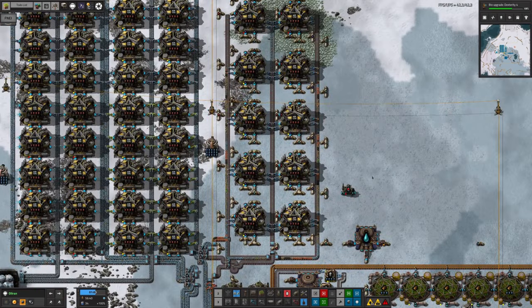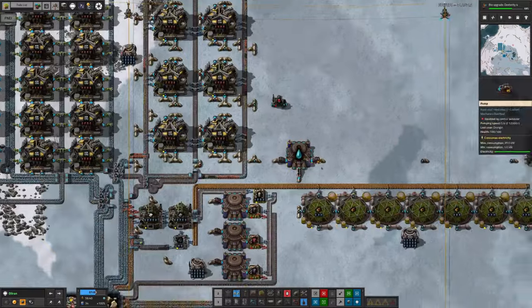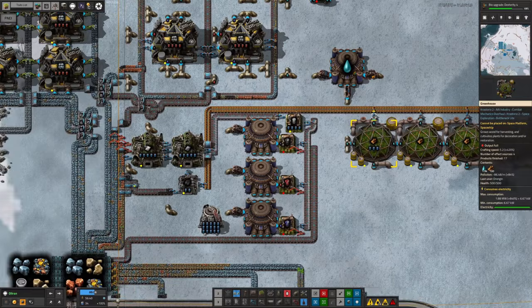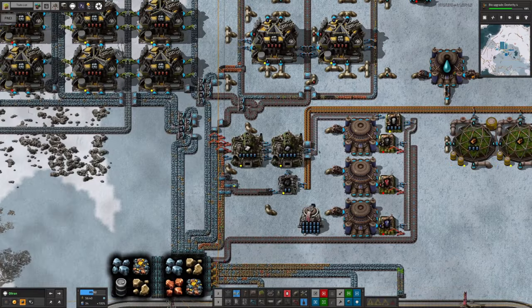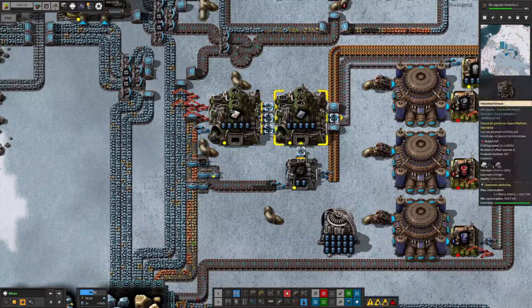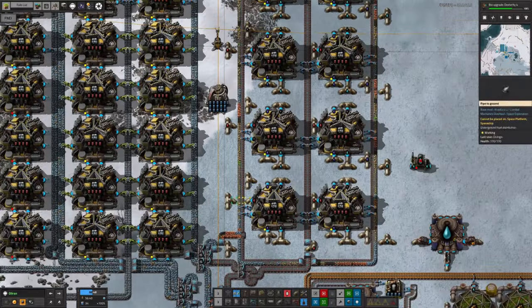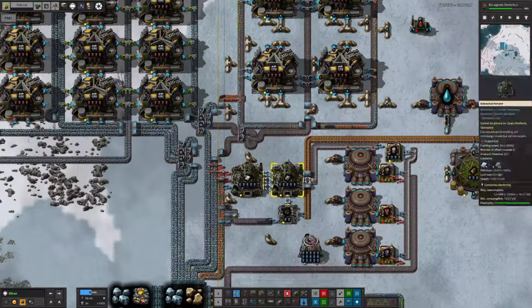The odd one out is the normal water, which is being fed down into this tank and then being used to grow trees. We need to grow trees because in order to make the barrels, you need steel. We've got loads of iron ore — that's not a problem. But to turn the iron plates into steel plates, you need to have some coke as well, and that requires coal, which we've got a supply of coming out of the coal processing up here.